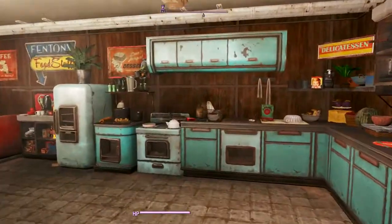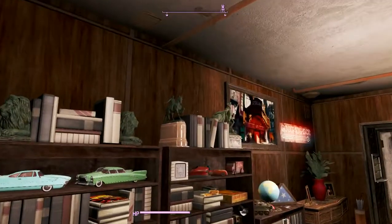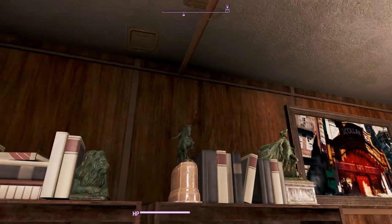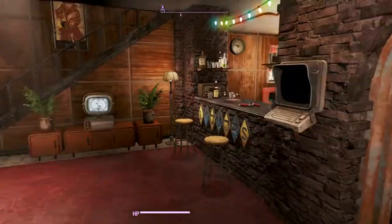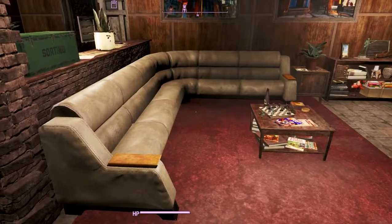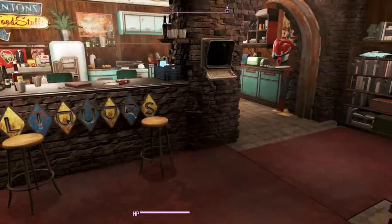There's ambient dripping noises - I don't know what that's all about. Probably want to fix that bit. But this is the living space area. There are four floors in this player house mod: first, second, third, and basement.